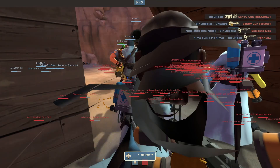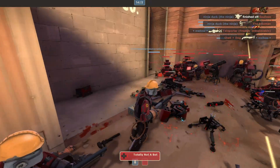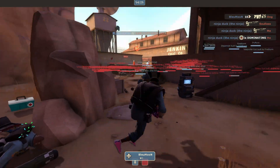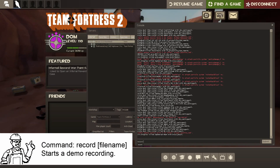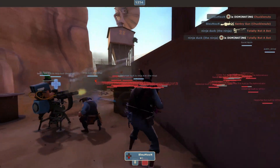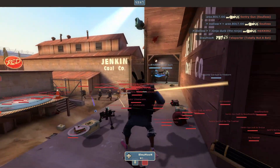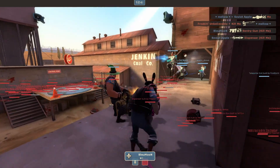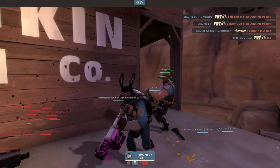Let's say you want footage of this engineer doing stuff, but without the HUD. What you do is start a demo: type 'record', then a space, then a name like 'test one'. Now it starts recording. You watch the player, pan the camera as you move your mouse, because it's going to remember all this. Awesome job. When you have the footage you needed, we're done.